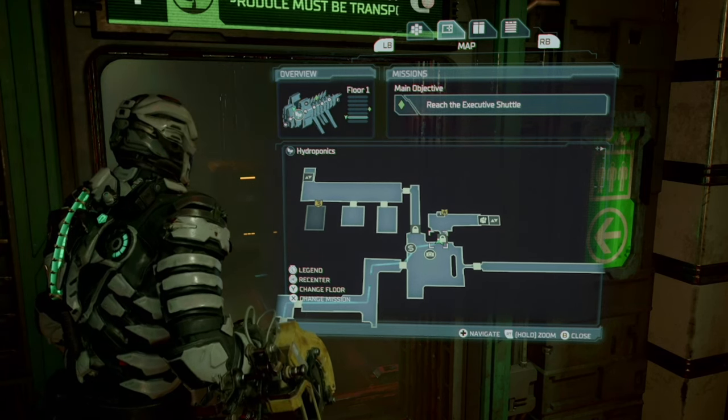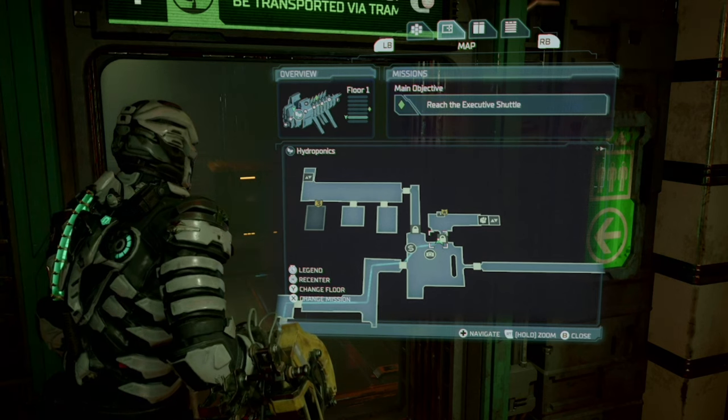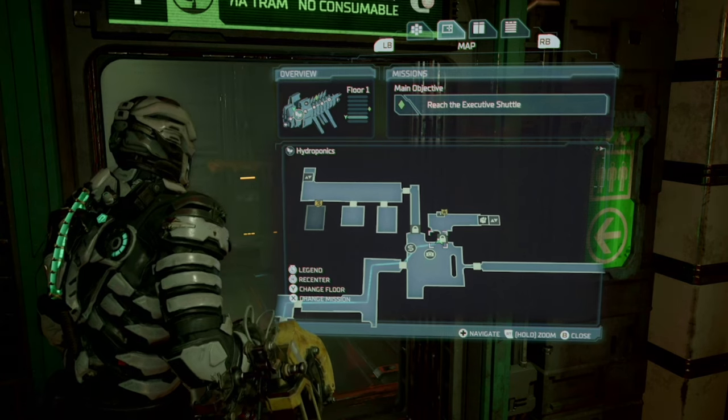Our next upgrade belongs to the line gun. To acquire this one, go to hydroponics — right where you fought the main boss, the central hub — and there is a master override chest. Inside the chest is our last upgrade for the line gun.